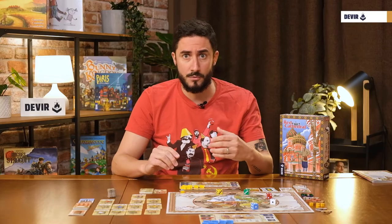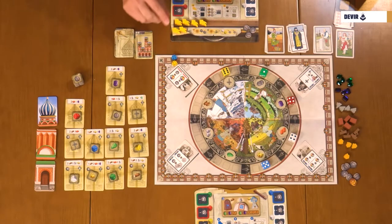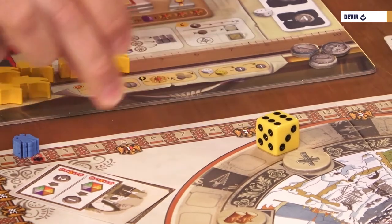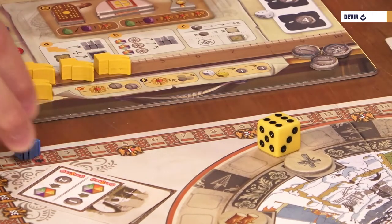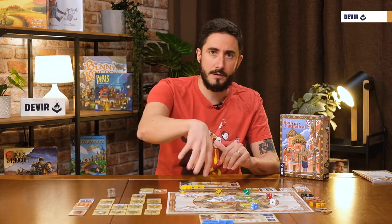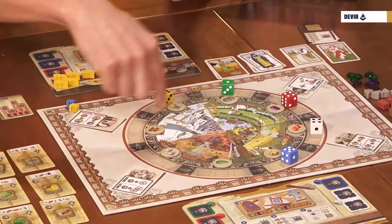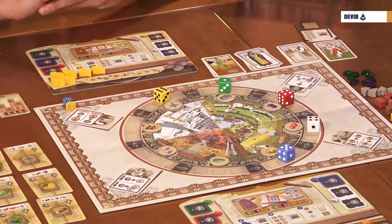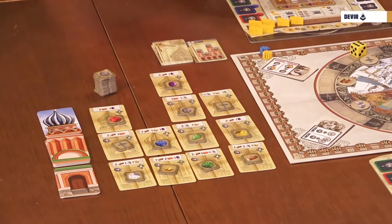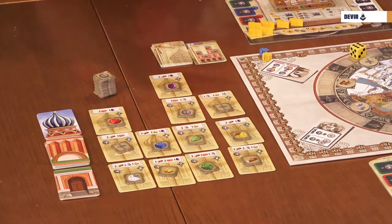Every time the game says that you have to win or lose recognition points, just move it forward or backwards. But if you have to win or lose prestige points, you have to move it to the next or the previous closest eagle. Then we have five colored dice — those are the workers that are in the market. We have also the tiles for the resources in the market.